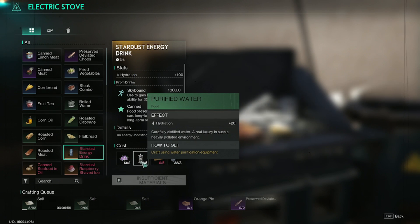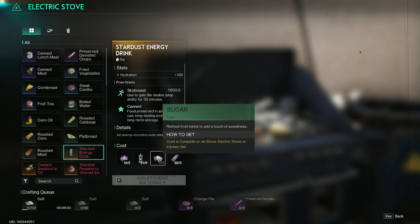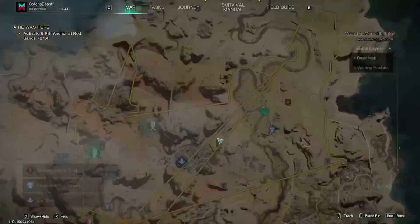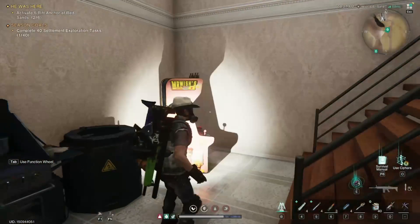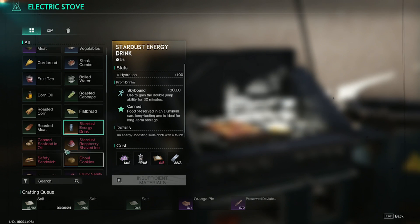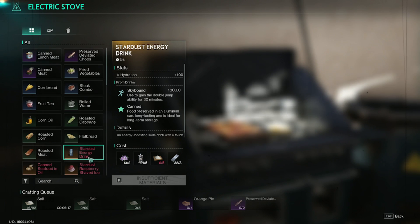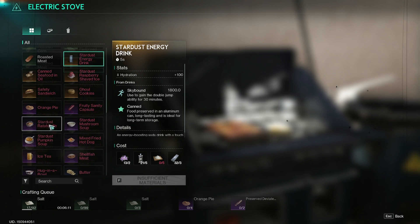There is a place where you can purchase both peppercorn and the seeds to grow more peppercorn. On to the next one — the stardust energy drink. It requires purified water, sugar, aluminum, and saffron. I'll show you where to get saffron, which is really easy. Just explore the fields outside of Theta by the roads. For sugar, sugar is made from beets, and there's a super great spot where you can infinitely farm beets and beet seeds.